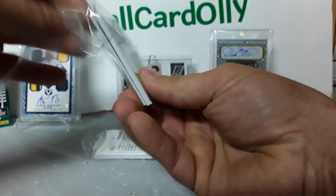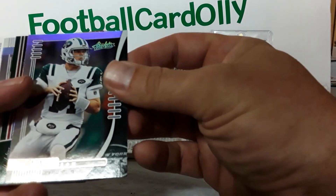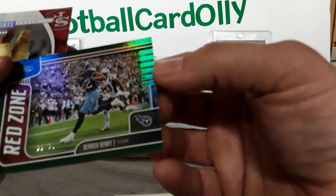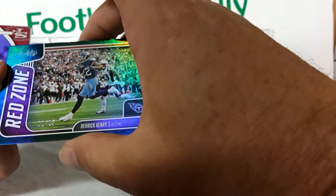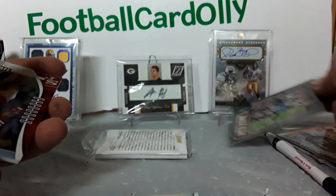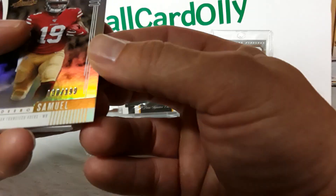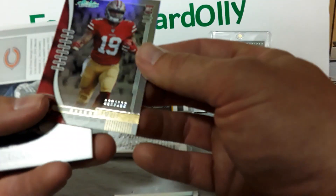Let's see what pack two has to offer. We got a Sam Darnold base. We got Derrick Henry, 22 out of 25 — red zone parallel, and that is his jersey number, so pretty cool jersey-numbered action there. Dio Samuel — looks like 8 out of 199.